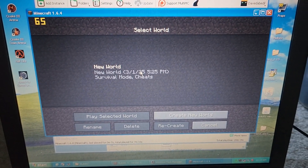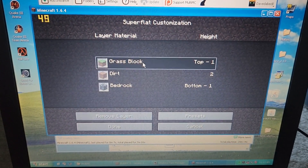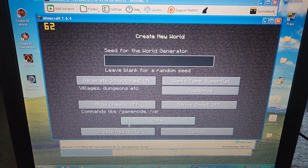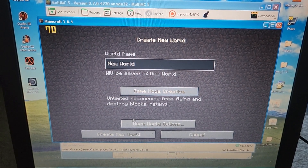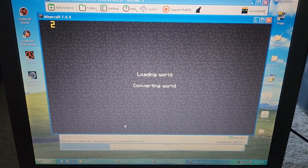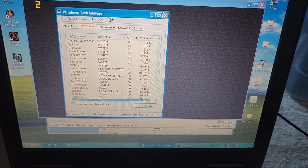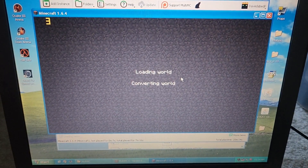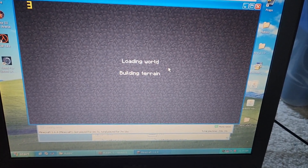I think we should create a superflat world because there's no way this will handle a regular world. Let's set world type to superflat, make it a bedrock world with no structures, and set it to creative mode — that's the only way we can play on a bedrock flat plane. It takes quite a bit of time to load. One core, one thread processor and one gigabyte of RAM is not going to do well.